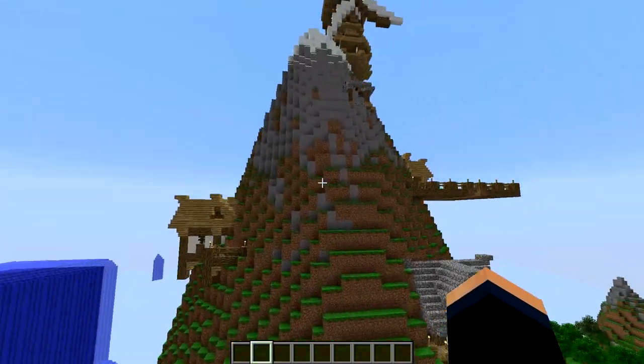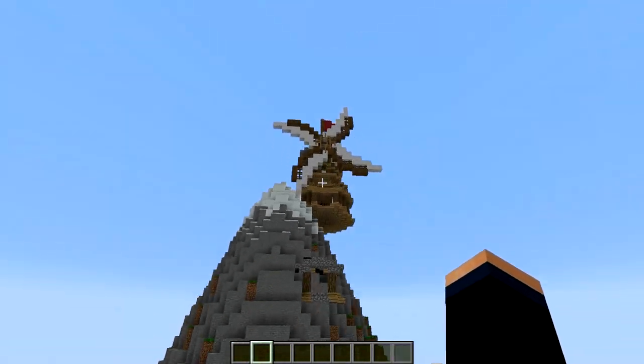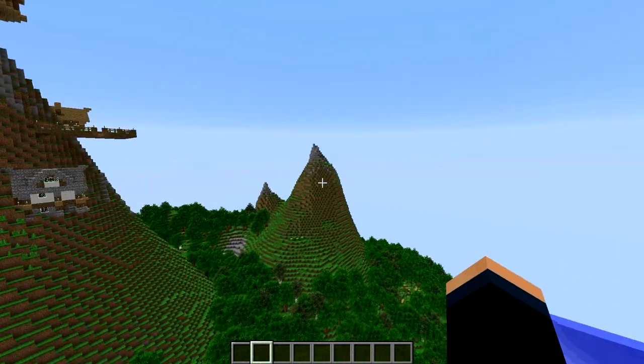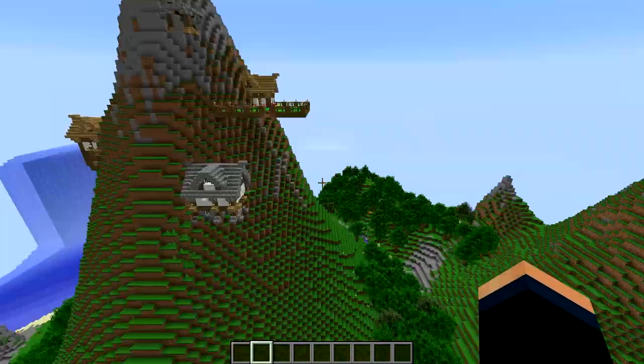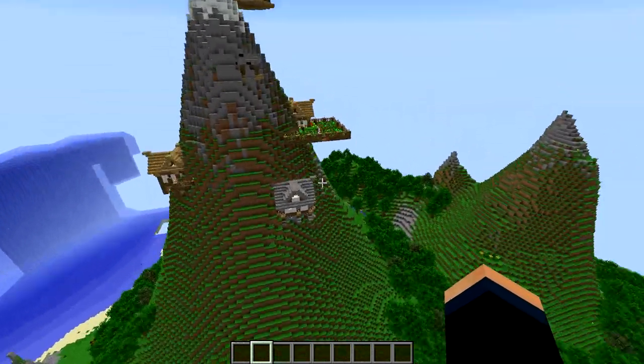I went ahead and populated my left hill — I gave it a house, and another house, and a farm, and a well, and of course the windmill. My left hill is populated. My right one — you don't get populated. You're kind of deformed, look at you. You don't get houses. But yes, left hill gets the good stuff. I got one more thing to show you.